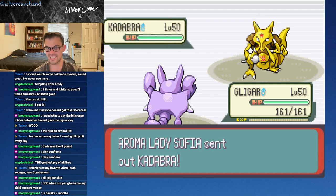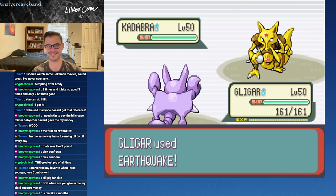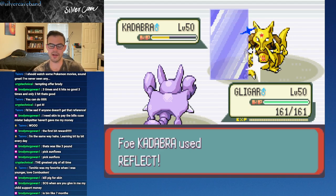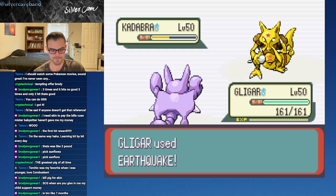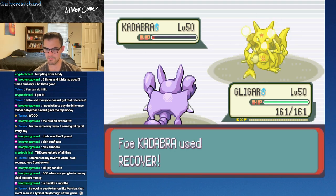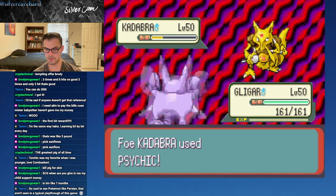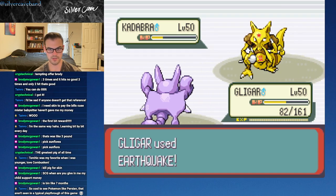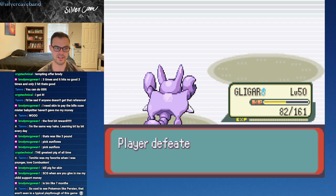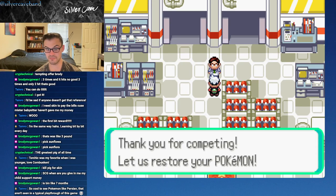Kadabra! Thunder Wave - that's not gonna affect my buddy. Not gonna affect. Goodbye. Never mind - okay, Reflect. So he's gonna live to fight one more turn. We really don't want to mess around with Gligar here, because Combusken is part Fighting type. There we go - yes! That is another great thing about the Battle Frontier - you are gonna see Pokemon that you don't see in the base game, like Pokemon you can only get after beating the game.